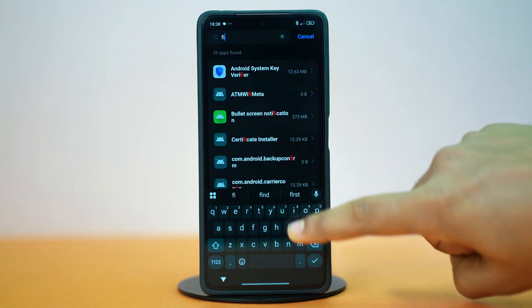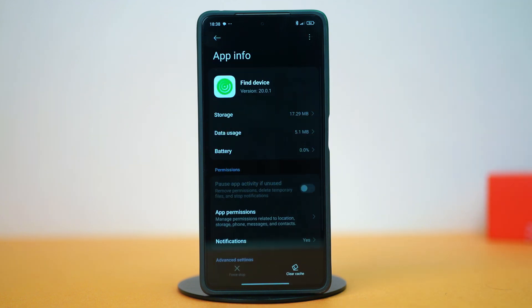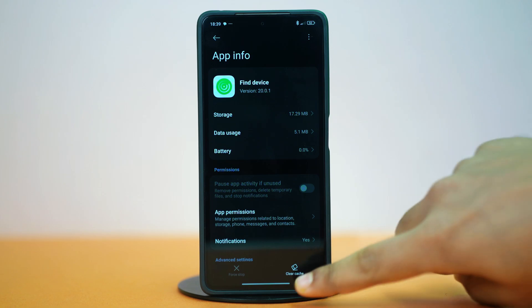Once all permissions are given, go back to App Management settings. This time search for Find Device. Once this app shows up, tap on it, then select Clear Cache and confirm your choice. Then force stop the app. After that, restart your phone and check your issue.